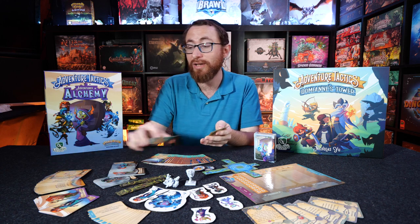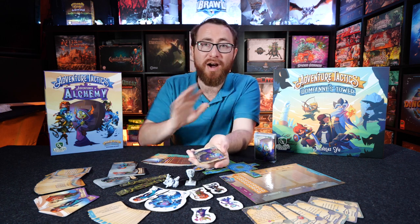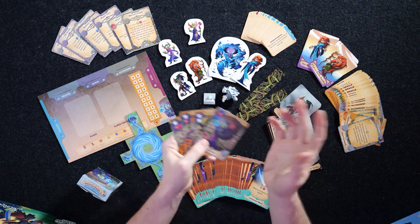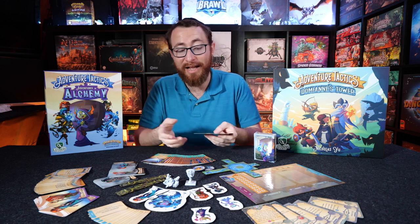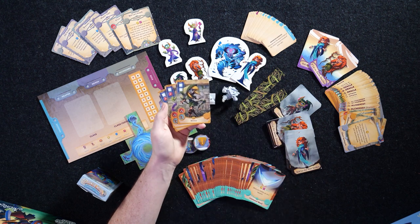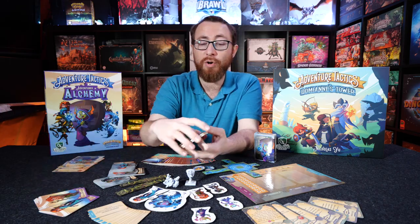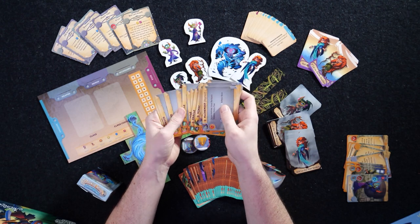In addition to the new Alchemist class, we also have — and keep in mind this is a prototype, so I have no clue what the final Kickstarter will include — as of right now, we have three extra classes: the Mimic, the Oracle, and the Druid that you can branch into. In Adventure Tactics, as you level up in different classes, you have the opportunity to branch into other classes, which gives you new stats for your character. We'll have a chunk of cards giving you all the new stats as you level up in each of the classes, five levels in each.